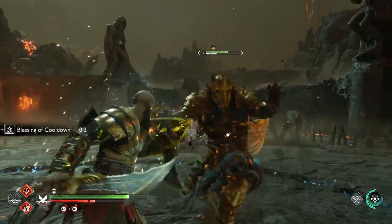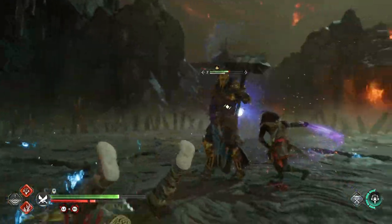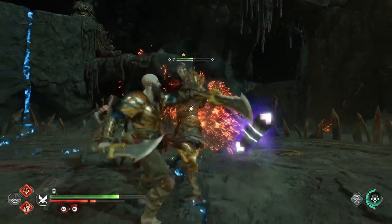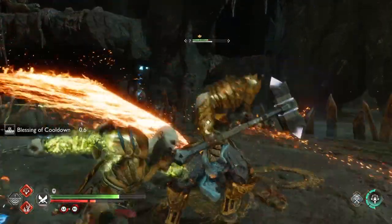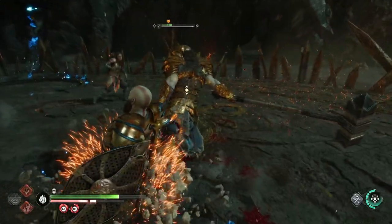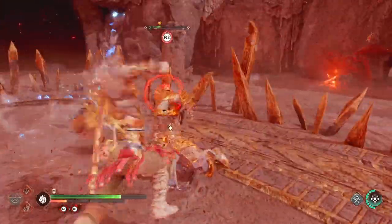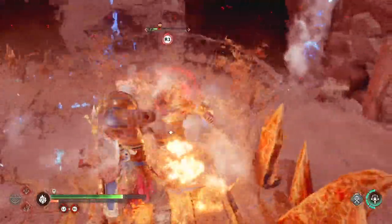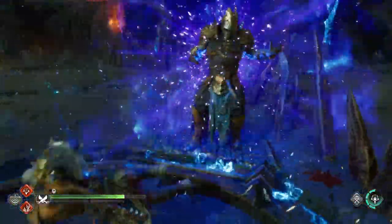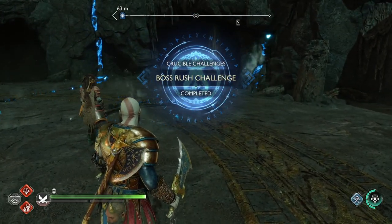The Nidavellir chest piece perks give you an HP burst when you stun and grab enemies. The feeling could be different depending on the difficulty you play, but on Give Me God of War, in comparison with the damage you take, this heal doesn't feel like much. Also, closer to the end, you will stop stun grabbing enemies and will just hit them instead, thanks to Stunning Fang enchantment, so in the end game this perk will remain valuable only for bosses. It is still an okay armor, and if you like it you can choose to play the entire game in it. But I would recommend prioritizing other gear and not leveling up the chest piece further than level 4.